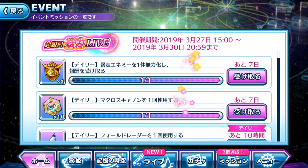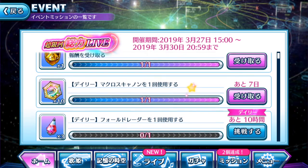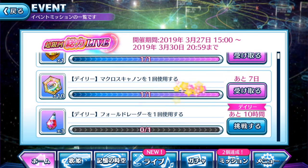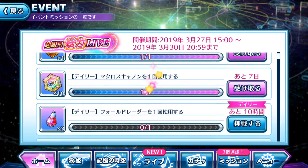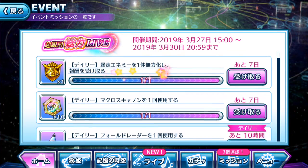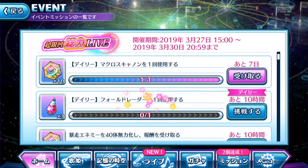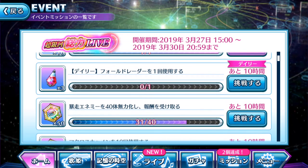The third mission involves using the Fold Radar once. Correction — the Captain's Medallion is actually obtained by defeating an enemy, not summoning. So: one mission is to summon, and the Captain's Medallion reward comes from defeating an enemy. You just have to defeat a raid boss — and it doesn't have to be your own raid boss, it could be your friend's raid boss that's in the lobby waiting for assistance.